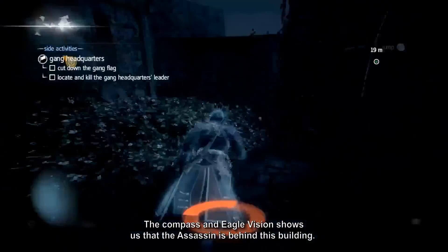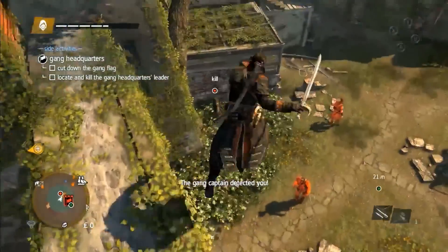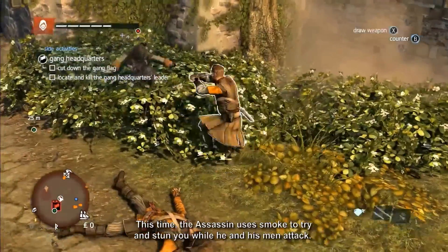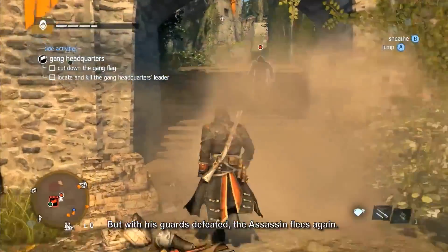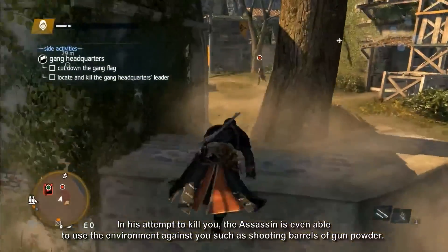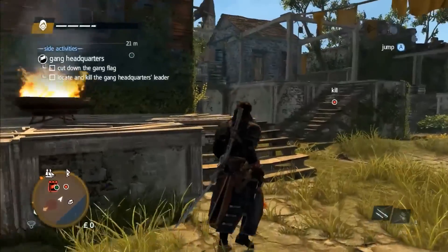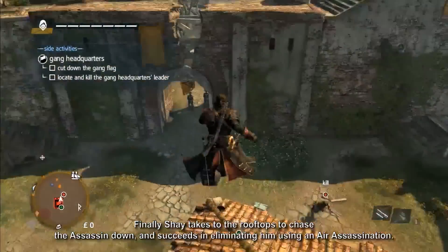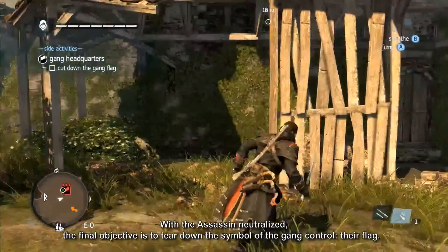The compass and eagle vision show us that the assassin is behind this building, so going up high, we launch another attack. The assassin uses smoke again to try and stun you while he and his men attack. With his guards defeated, the assassin flees again. In his attempts to kill you, the assassin is even able to use the environment against you, such as shooting barrels of gunpowder. Finally, Shay takes to the rooftops to chase the assassin down and succeeds in eliminating him using an air assassination. With the assassin neutralized, the final objective is to tear down the symbol of gang control — their flag.